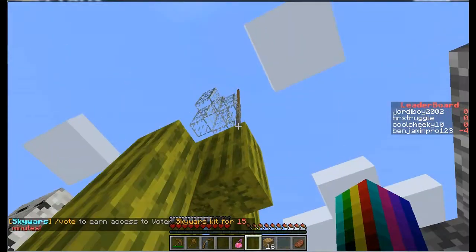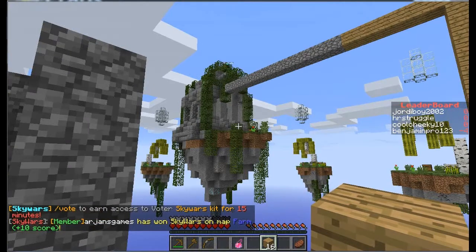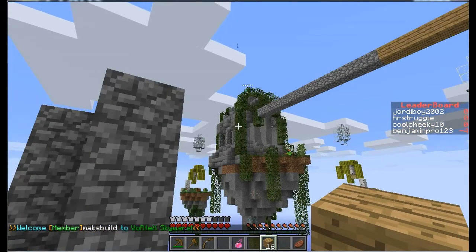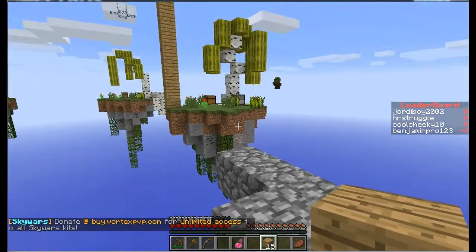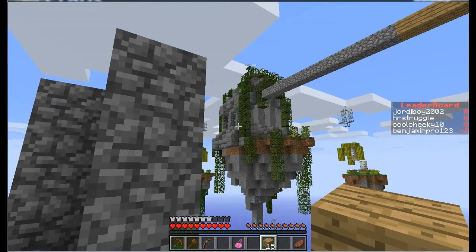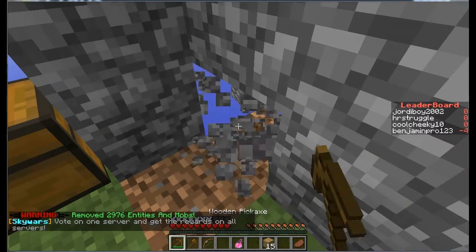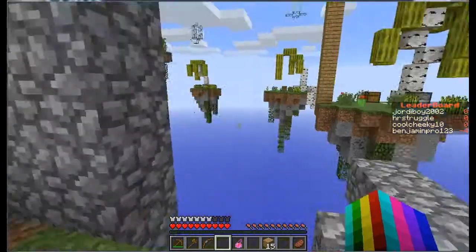I'm gonna keep going — oops, I ran out of blocks in my hand. I'm gonna switch to my wooden blocks. I'm gonna look and see where they are. I can see them right up there — gotta be careful, they have a bow. I'll shoot some over there. When I have a lot of blocks, I like to build a bridge that goes over with sides to it, because then if they shoot you, you don't fly off your bridge. This person is still looking around for who to kill — when they turn over to me and try to shoot me, that's when I go hide.